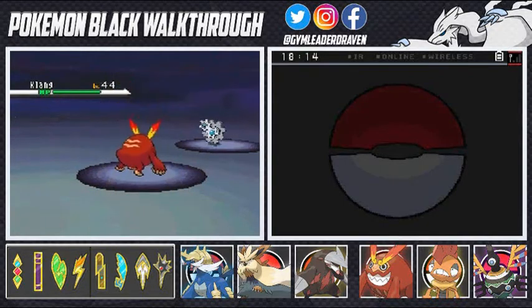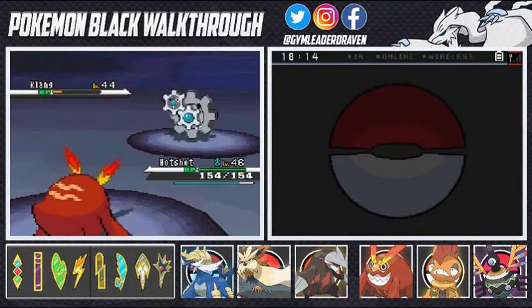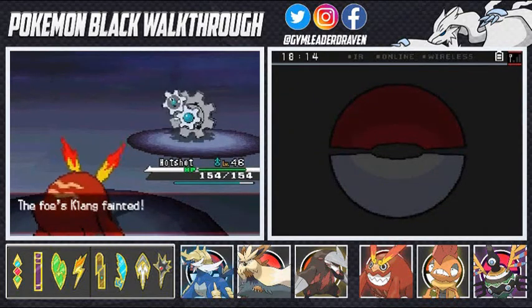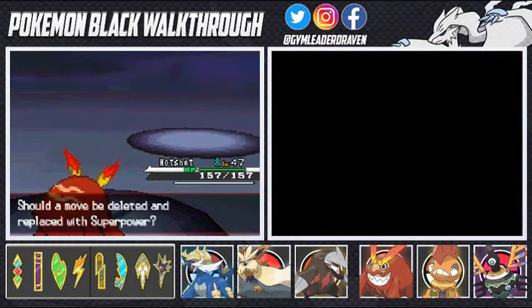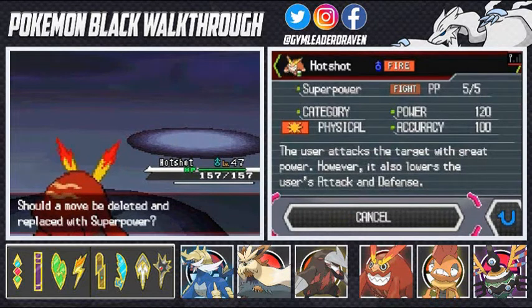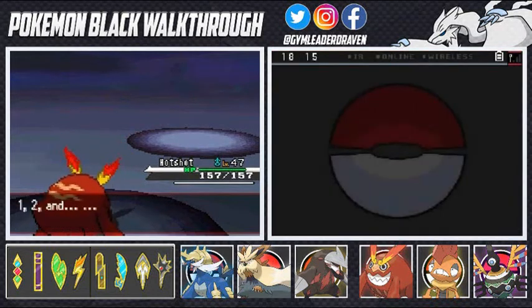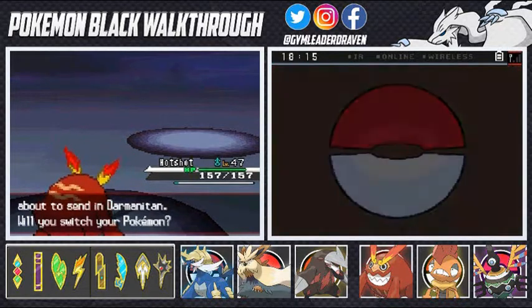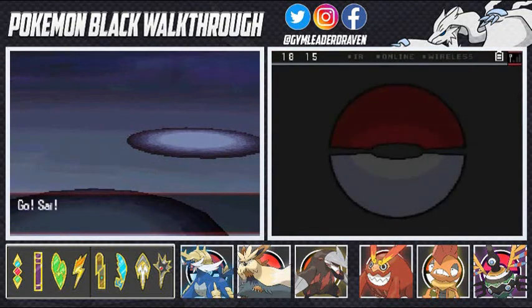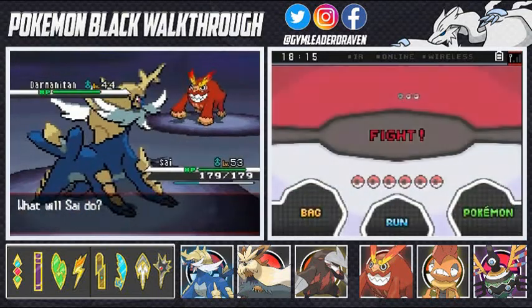We do have plenty of floors here, but since we're very close to the Pokemon League, I'm not going to waste time going through extra floors. I'm going to pick up items and increase my Pokemon's levels just a little bit. We have Superpower here — the user attacks with great power, but it lowers the user's Attack and Defense. I have Hammer Arm too, but I'm going to forget Hammer Arm. He's coming out with a Darmanitan, so we're going to switch out. I'll level up my Pokemon off screen because it's going to get interesting in the next few episodes.